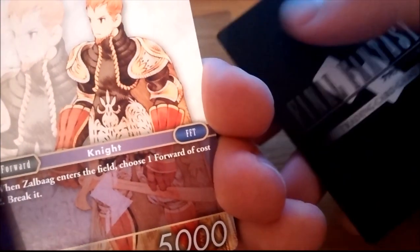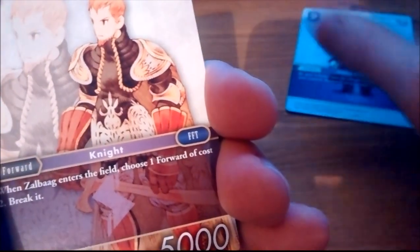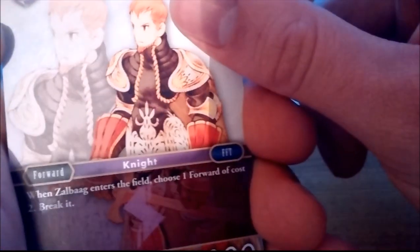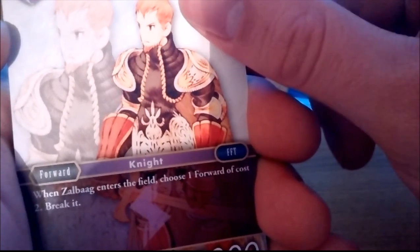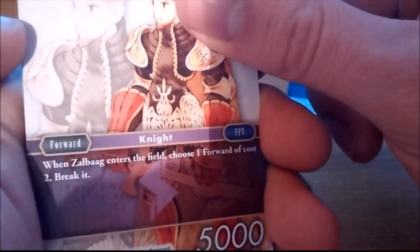The cards feel sort of plasticky — quite good quality, and the artwork looks really quite nice. When Zalbag enters the field, choose 1 forward of cost to break it.